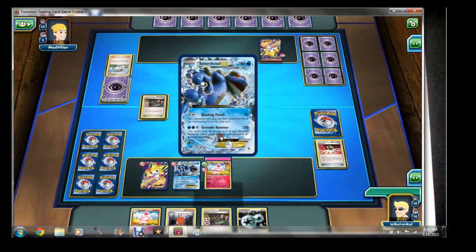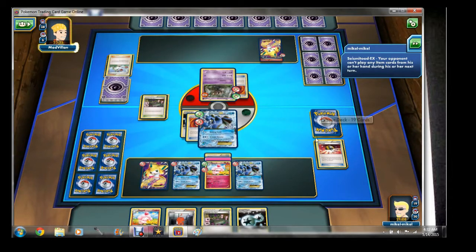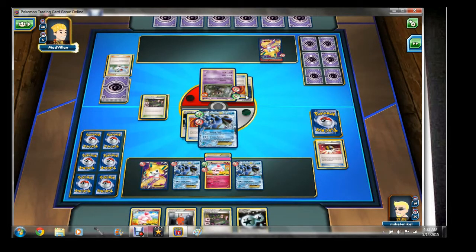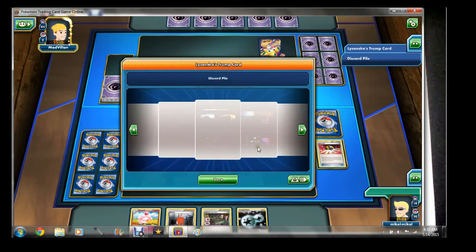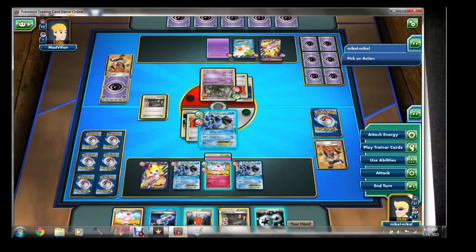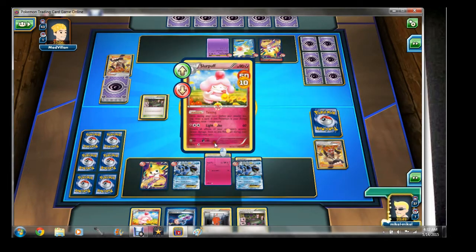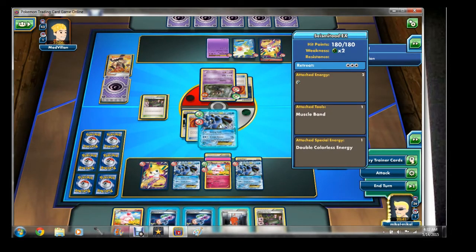Two Swirlixes — wow. Let's go ahead and Quaking Punch for 50 damage. Unfortunately we didn't get the Laser there, which is really unfortunate. I see a DCE go down on the Phantump. My opponent is going to play Trump Card. That's another reason why I don't mind getting really aggressive — I do have the Trump Card myself. Another Phantump — okay now I get it. We're going to Tasting for one more card. Another Laser — let's just go ahead and Quaking Punch for 50.